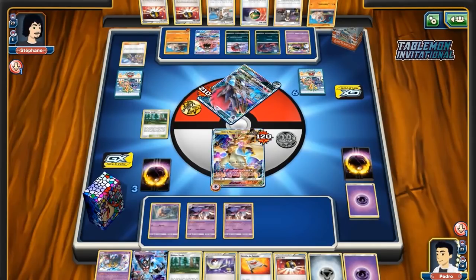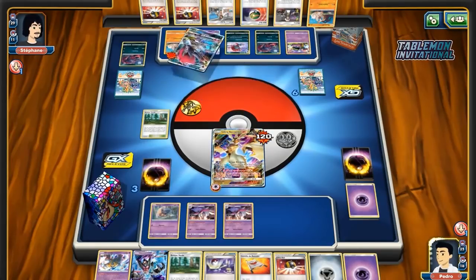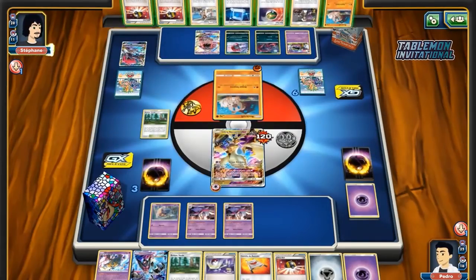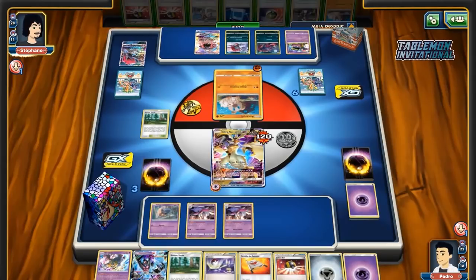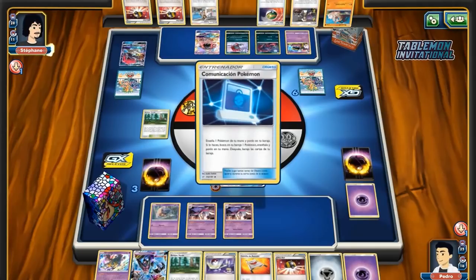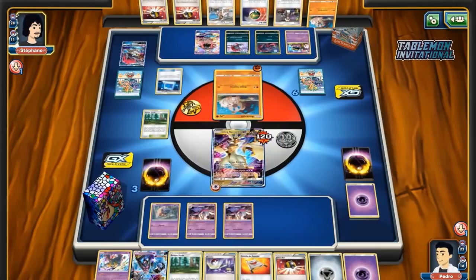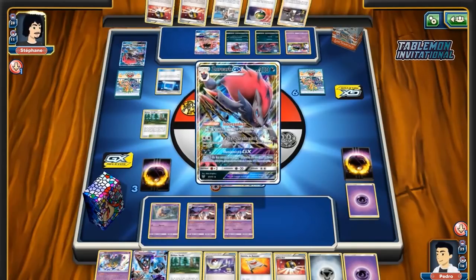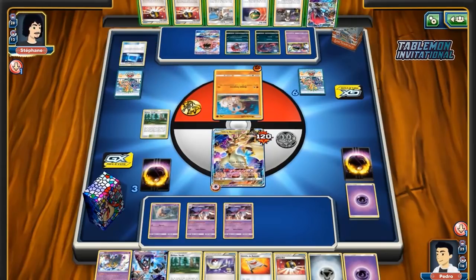Pedro is pulling far ahead here. Once you get through this Beast Energy you feel a lot more comfortable — the Beast Energy turns this Ultra Necrozma into a bigger threat than other ones, so just deal with this as quickly as possible rather than leave it around. Finding that Beast Energy super early is a big deal.